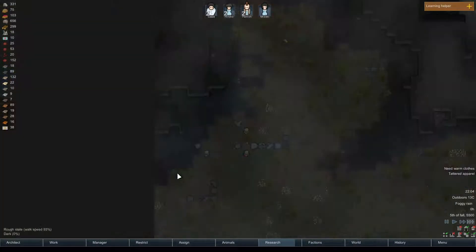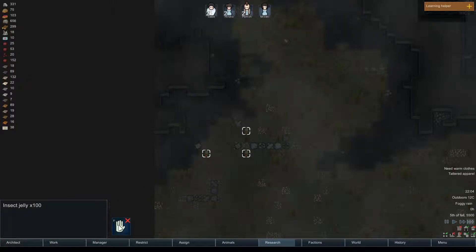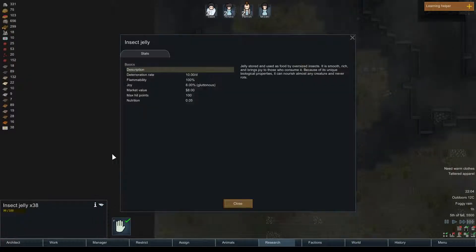Cargo pods — awesome, what do you have for us? Insect jelly. It brings joy to those who consume it, almost never rots, but it does decay when outdoors — so keep that in mind.